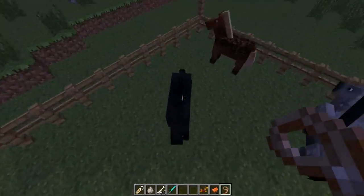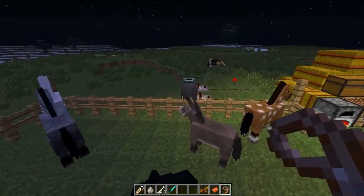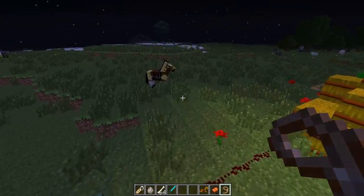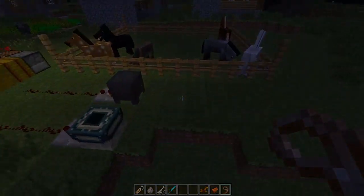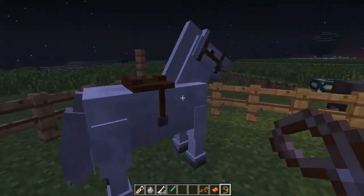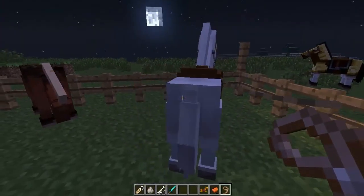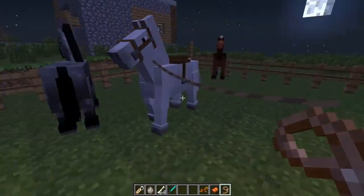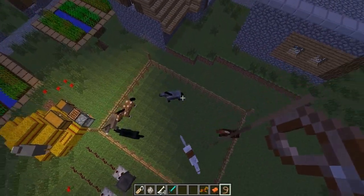Apparently armor weighs horses down. I'll be back with another tamed horse to show how the lead works. Okay, I'm back — I've tamed the white horse, the steed. I'm going to tie the lead to him and now he's following me. This lead is really strong.